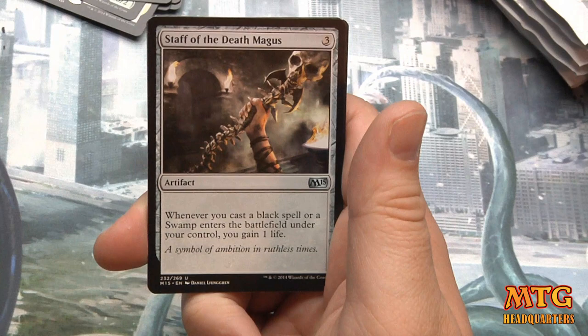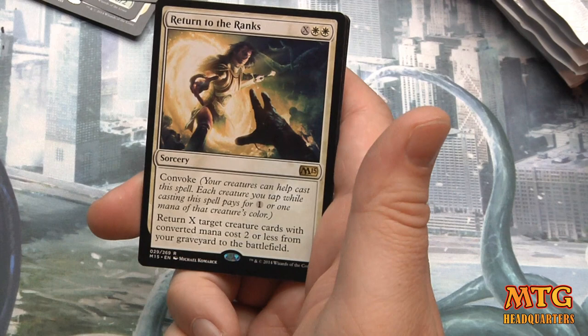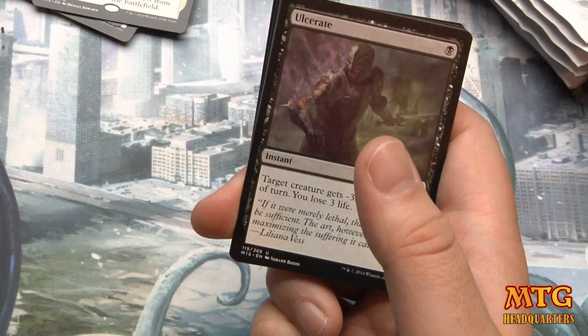Pack eight: Herd Chieftain, Staff of the Death Magus, Staff of the Mind Magus, Return to the Ranks — X and three white. Return X creature cards with converted mana cost two or less from your graveyard to the battlefield. If you build around it, there's potential — could give you a last gasp in a red-white aggro build.